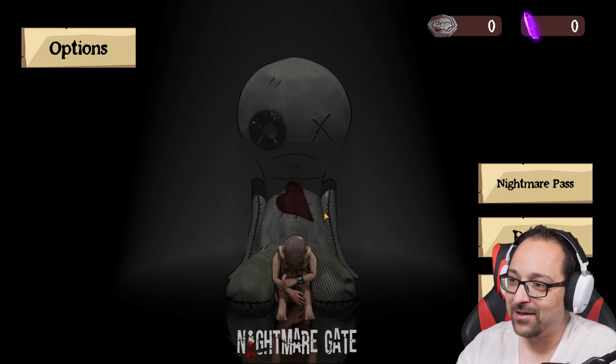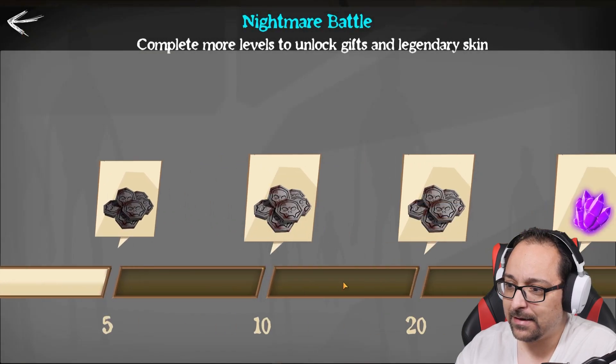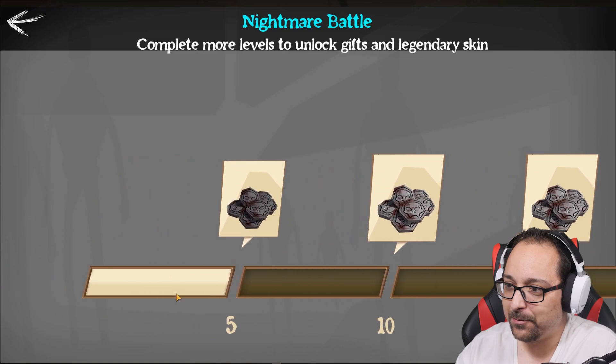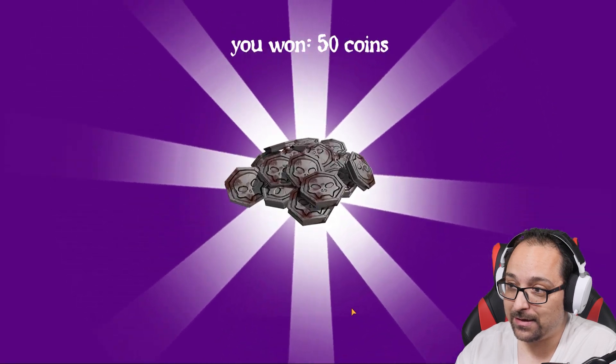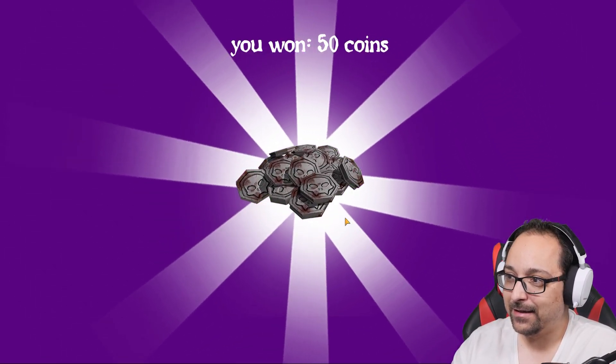In the middle we have two currencies on the top right — a skull coin and an emerald or gem or amethyst or something like that. We get a nightmare pass, they actually showed this. I did try the battle mode before I recorded this, it's pretty cool — I'll show you very soon. But now since I played one match and I won, luckily.